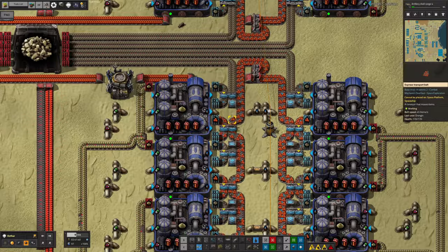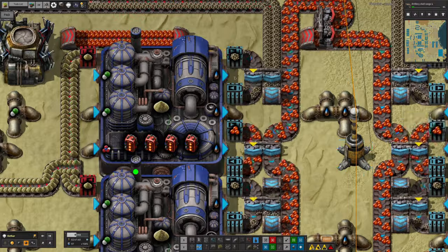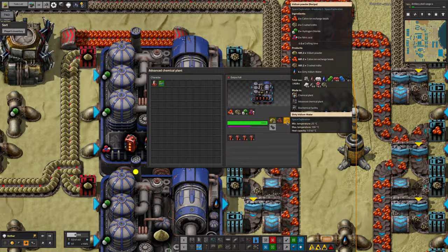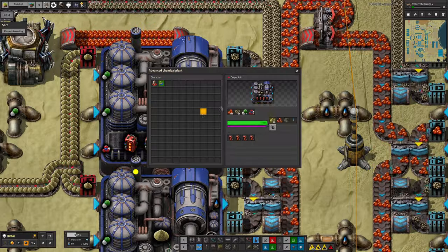The beads are flowing around as well. We've now got the recycle set up because these machines tend to spit out quite a lot of the input — there's a 50% chance of getting your crushed iridite back and a 66% chance of getting the cation exchange beads back. So those need to be passed directly back around like this.